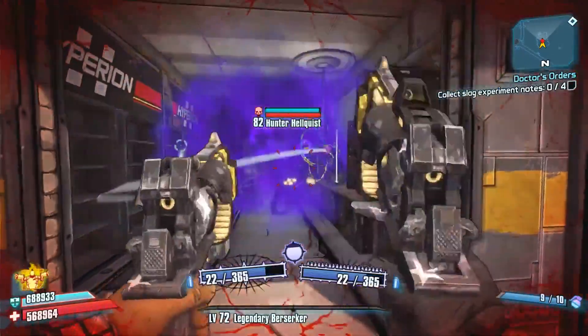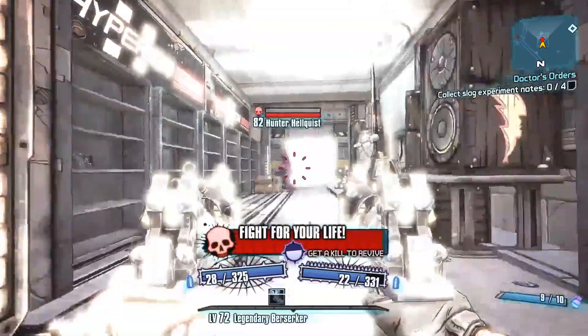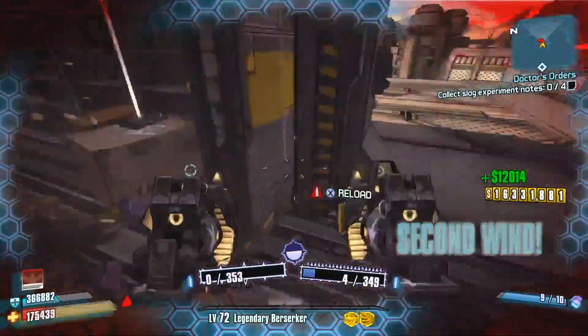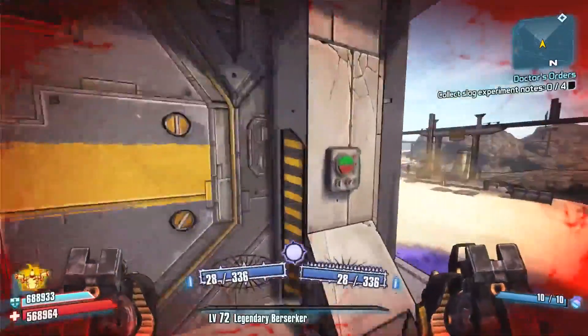With Hunter Helquist you've got to be careful because he is slick — he's got moves like Jagger. He barrel rolls, he dodges your shots. That's why I like him up there on the platform — he's locked in, he's got nowhere to go, so it makes him an easy target.